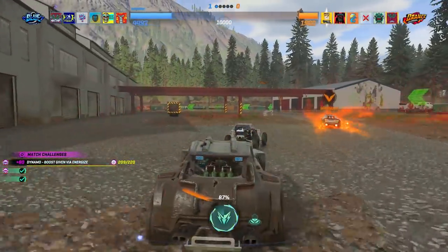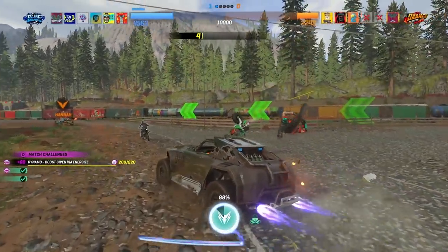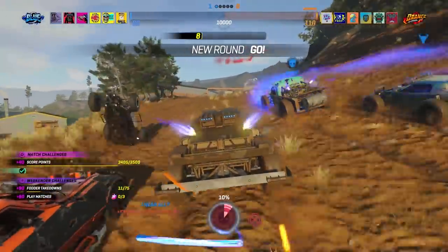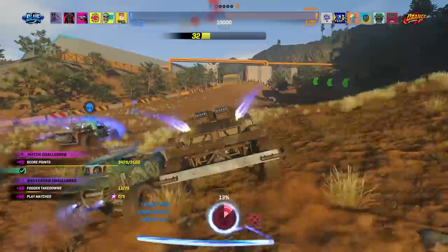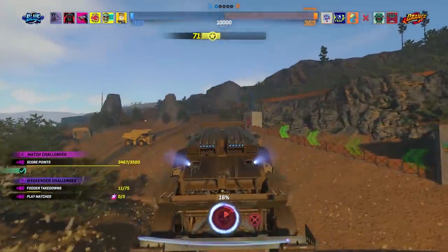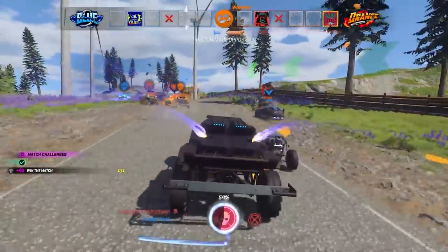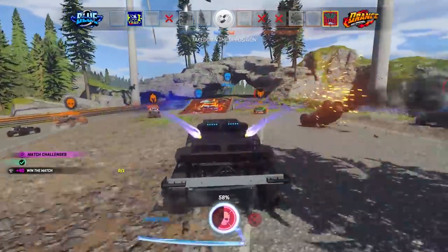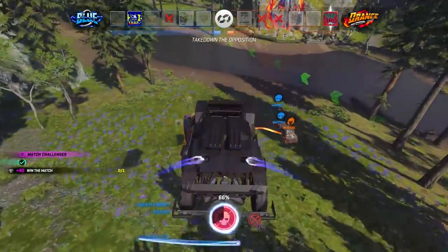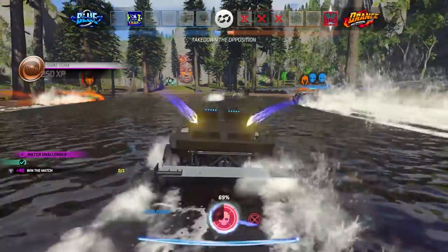Takedowns in Onrush are important for filling your boost, but they also feel phenomenal. There's a brief focus on the impact of your destruction that does just enough to emphasize the hit without awkwardly halting the flow. Mechanically, there are smart nuances so that you always understand which driver should come out on top of a collision, but even so, getting knocked out can feel devastating. The best of all are the air takedowns — landing right on top of an opponent will crush them under your tires. You can release the boost mid-jump to get more hangtime, then hit the boost as you fall to slam your car down on anyone unlucky enough to be in your shadow.